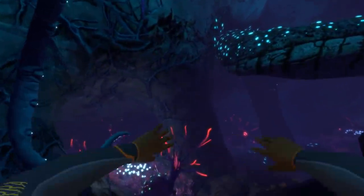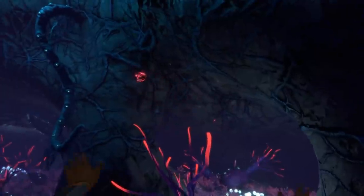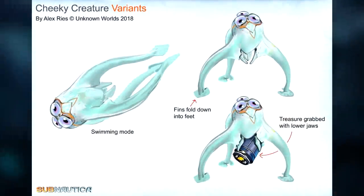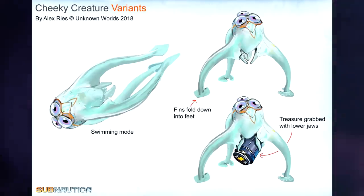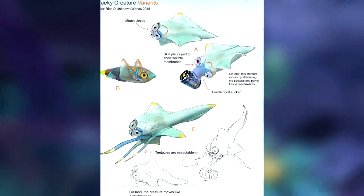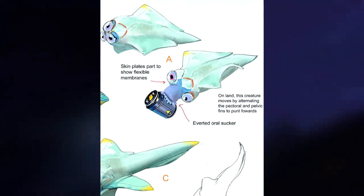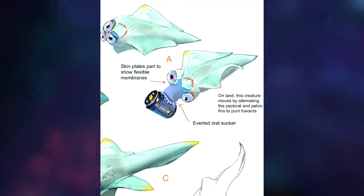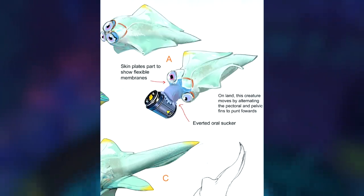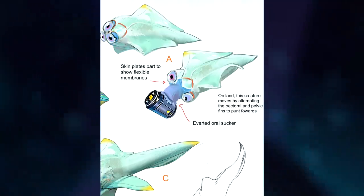Alex also made some cheeky creatures, presumably named because they'd steal things from the player and basically just be annoying. The first variant he made was a three-legged, three-eyed weird thing which could both swim and stand on the ocean floor. Its fins could turn into feet and it would be able to take treasure and hold it with its jaws before swimming away from the player with it. This artwork also reveals that the tri-ops was originally created as an annoying creature capable of moving on land as well as underwater. With an oral sucker, the creature would be able to steal things from the player and swim away with a freakishly flexible mouth opening.